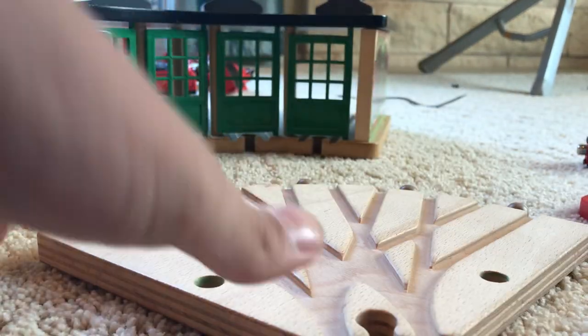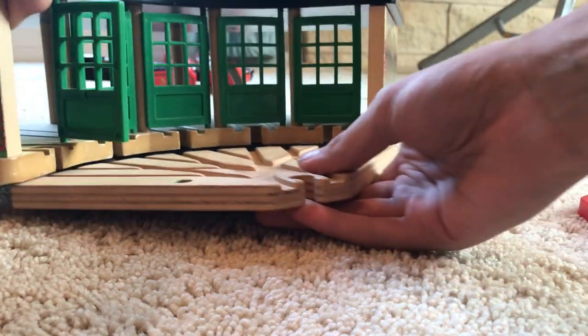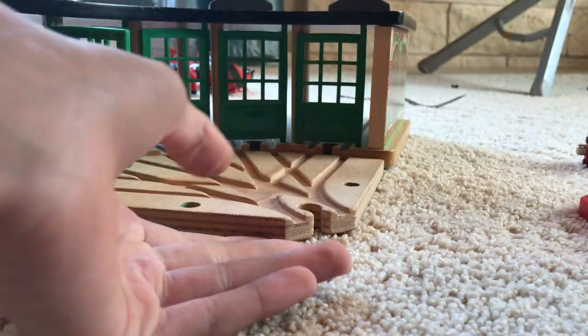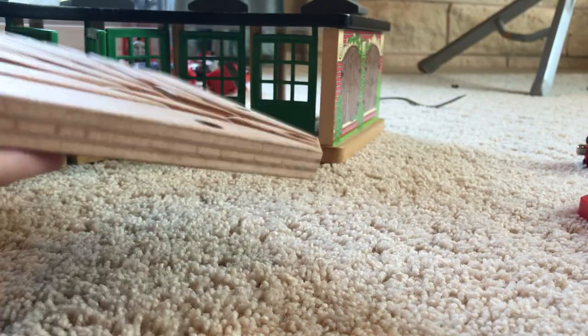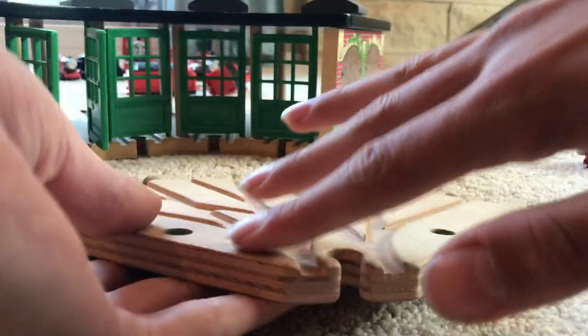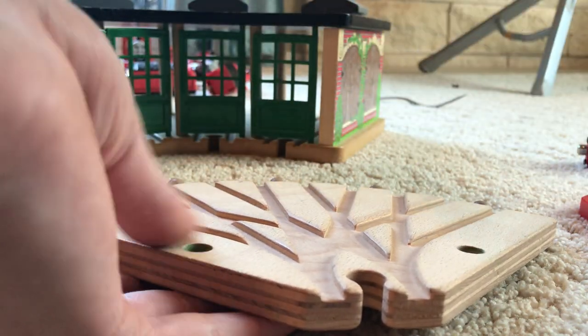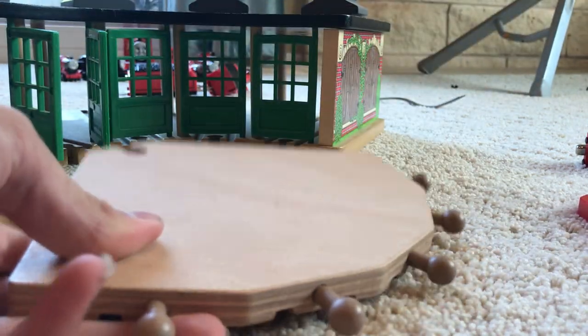We've got this five-way switch here, which is a very neat track. I don't usually use it when I build my tracks because you only get one option to go somewhere — you've got to use switches if you want to go somewhere. But if you use all these individually with an accessory that we'll go over later, then you get more options. So I like to use this as a shunting yard — you come in here, probably through a switch, and these tracks go out to different places, probably with switches on switches to get more shunting in the yard.